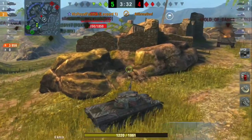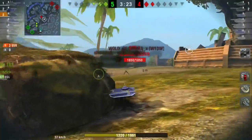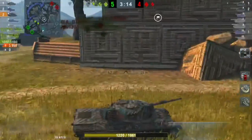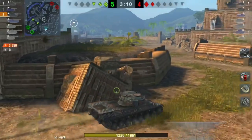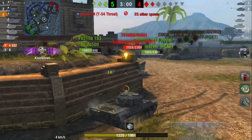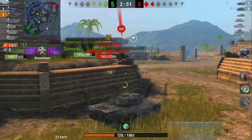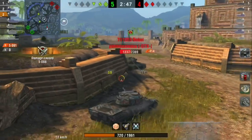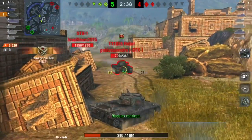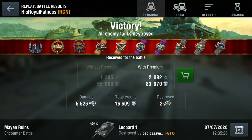We have two full-health tanks left: an STB-1 and an E5. Not the best situation, but my priority is to find one of them by themselves and start pressuring them. Here's where I make a mistake — I push into a position without much support from my teammates. I thought my team was going to hold mid and the E5 would push through the encounter cap. I was aiming for a track shot but missed. I should have just ran away. I was trying to permatrack the E5, but I missed two out of three tracking shots, putting me in a position where he can just beat me.